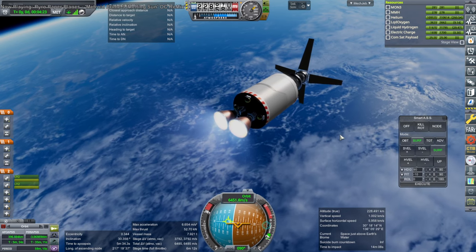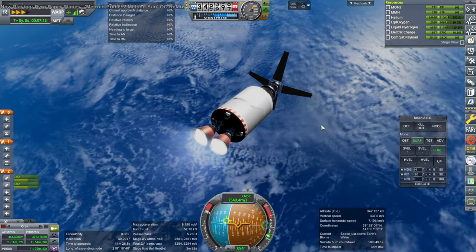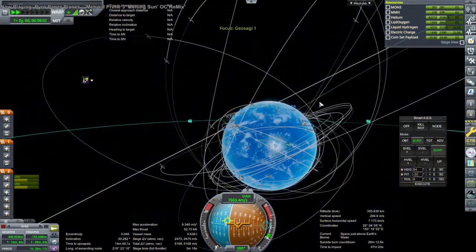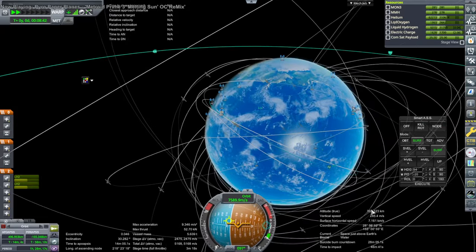AJ-10 Hydrolox editions are active and both lit. It's getting a little bit out of control here. Maybe our apoapsis is right over the equator — that might not be too bad.